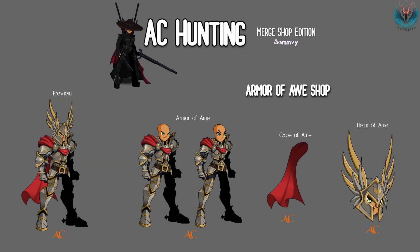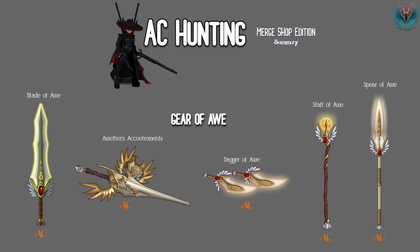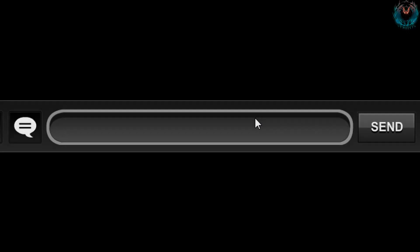You can get these weapons from the Armor of Oro shop. Finally, check the Armor of Oro shop for more items.